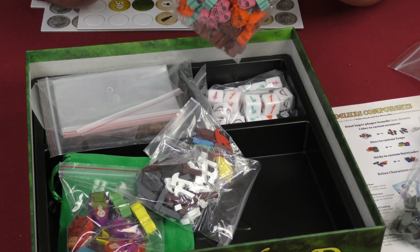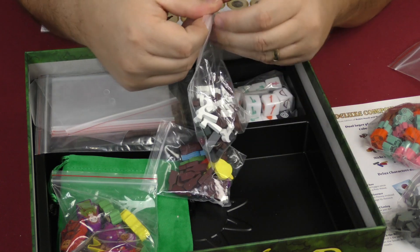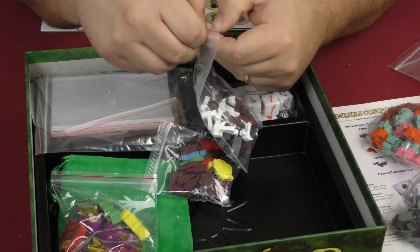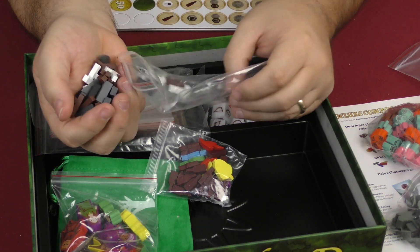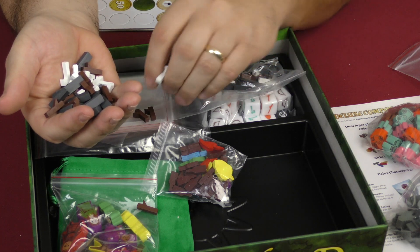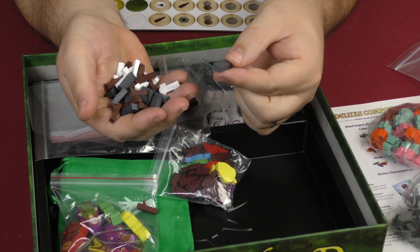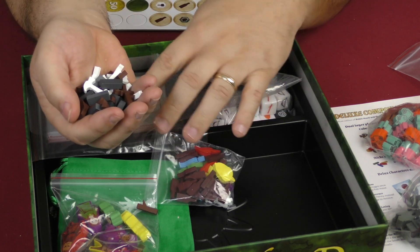Those carriages are things that will help Prince John and hurt the merry men. There are also some different resources that won't be as extravagant looking in the base game — but you have tools, wood, and stone here as well.